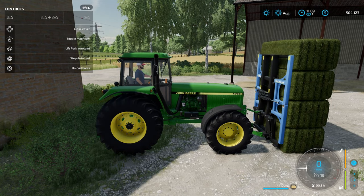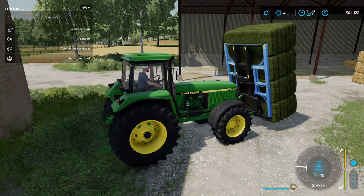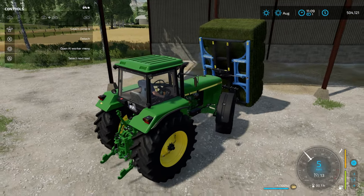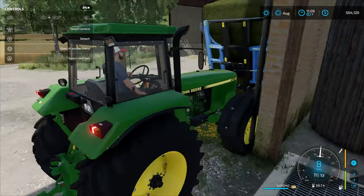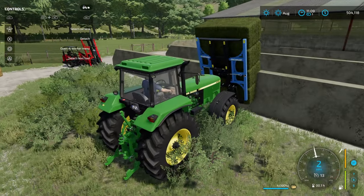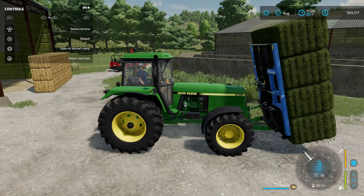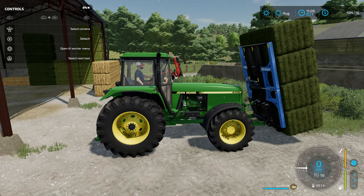Once you've got them on, how do you raise them up? Pretty simple — just lift your autoload circle again and it's going to raise them up. You can take them anywhere you want. I can seriously hit anything with these and they are not going to fall off — they are 100% secure, not going anywhere at all. I tried to hit the building and couldn't even do that. It's because when they're in autoload, they don't technically exist as physical objects.